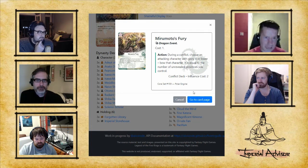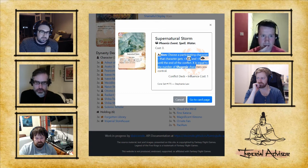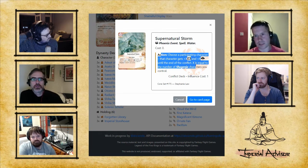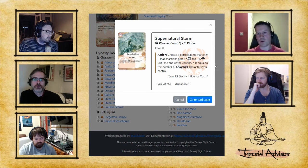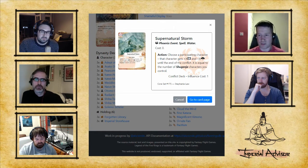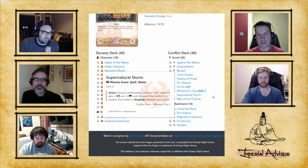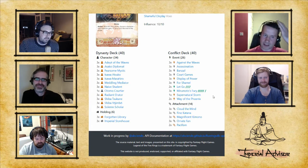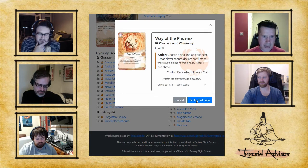Supernatural Storm is a card that can come in and out — it's a finisher. If you're looking to break a stronghold, you go in with a big board of four or five Shugenja, your Yojimbo, Supernatural Storm buffing a Shugenja, and Atsuko making everything on your side bigger and their side smaller. Then the Yojimbo says no one can do anything about it. This card will be absolutely unbelievable once Phoenix can field Tsukune, the Yojimbo, and a full Shugenja lineup.